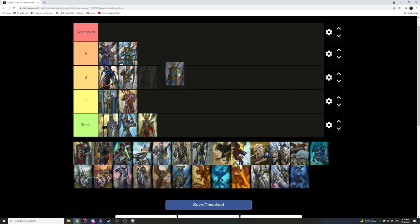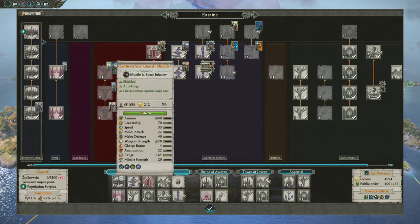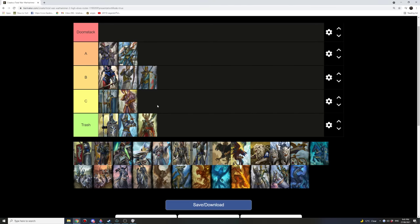In terms of Lothern Sea Guard with shields, I'm going to put them at B rank — it's the Silver Guard problem, where they're not recruited from the port, only from the military building. If you've got access to it by all means, but they're less convenient. For every additional building you need to build to recruit a certain unit, it definitely lowers their value. Usually when I'm recruiting an emergency army in global, I'm going with regular Lothern Sea Guard because the shielded variants usually take two turns to recruit in global and the regular ones one — that makes a big difference in an emergency situation.